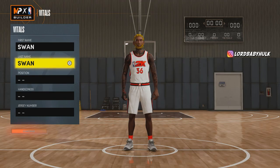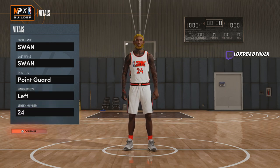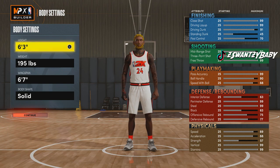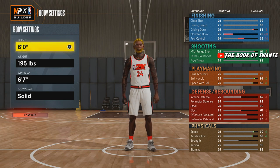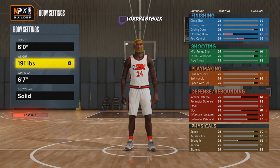First, we're gonna make him a point guard — all that other stuff doesn't matter. Number 24 for Kobe, shout out to Kobe. We're going to make him six foot. Next gen is more nerfed than current gen and people don't even realize it — it's literally secret pie charts.